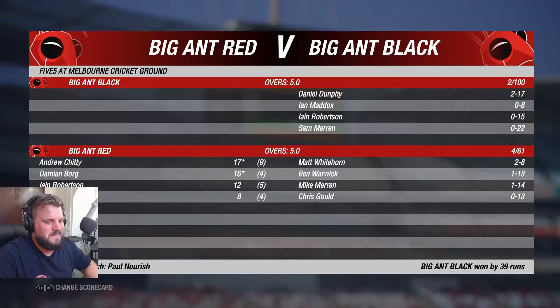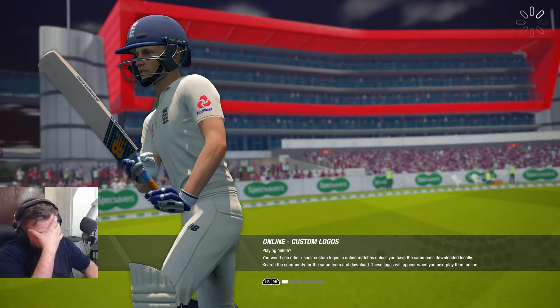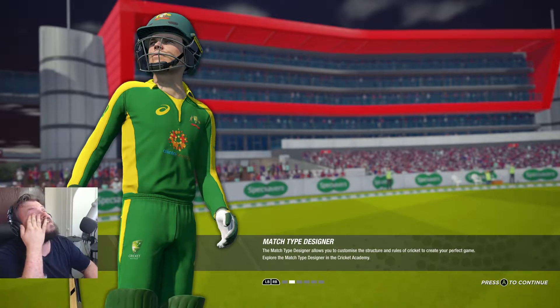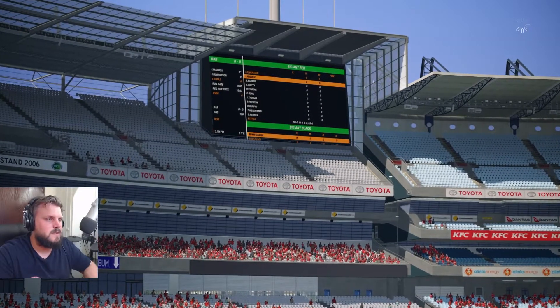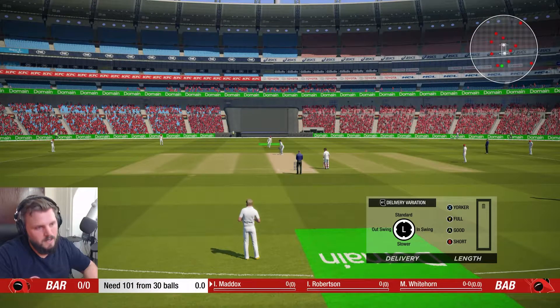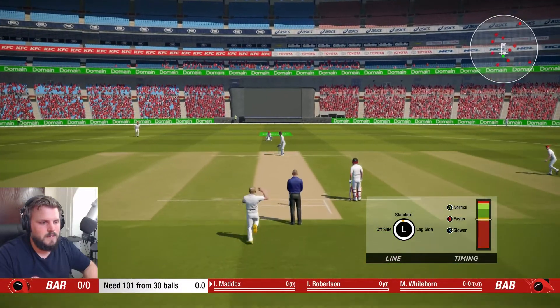One more go - this video, let's see how we do. So there are a few things we want to do: do we want to bowl full, do we want to bowl outswingers with the pace guys to try and get the edges? When we're bowling full we're going for runs, but that doesn't matter - it's a case of if they miss it. We got two wickets in the first over last time, so let's start with a full outswinger just to see what happens.